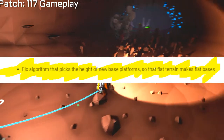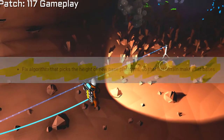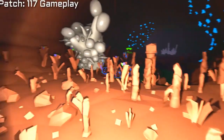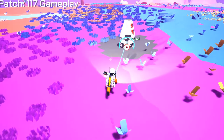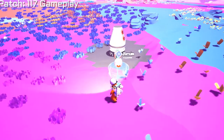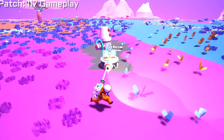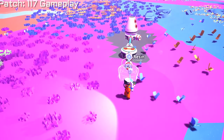Base building was huge. After everyone saw that one guy on the forums making a flat base, I thought, how do you do that? I guess they fixed the algorithm for the terrain for new base platforms. So for all you flat base makers out there, I think it's easier. I've messed with it a little bit and it does seem to be less of a hardship to create.